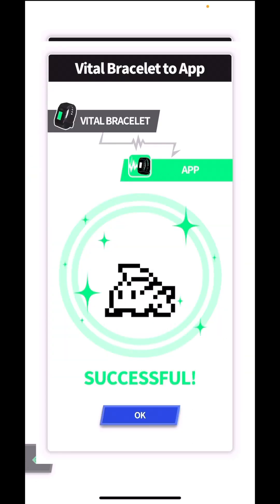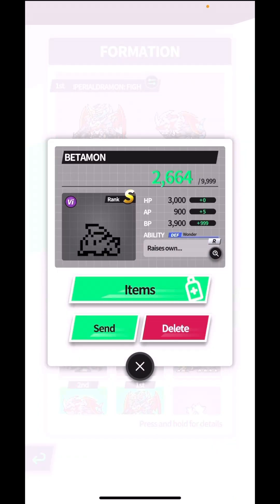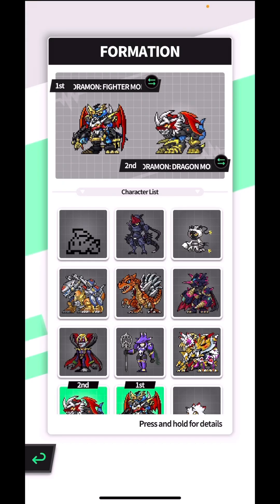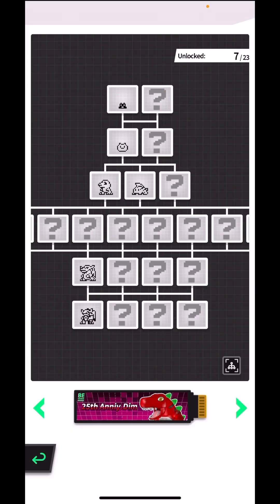Hello guys, and for this vlog we have one of my favorite rookies from the original series — Betamon! He looks really cute; he would be even cuter in color. I really want to see Betamon in color. His ability raises BP by 8% if the owner's defense minigame score is good — so it's BP-based and tied to the minigame, very cool.